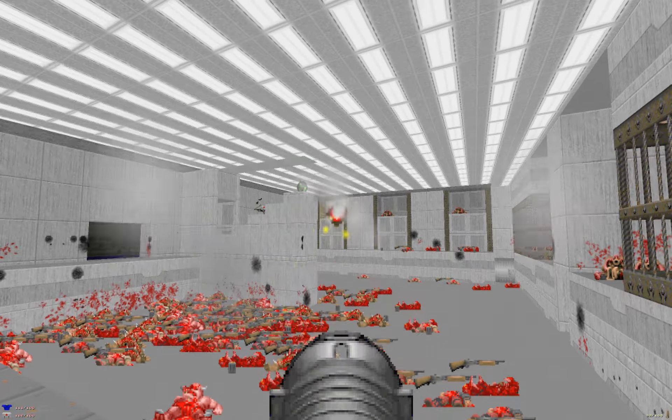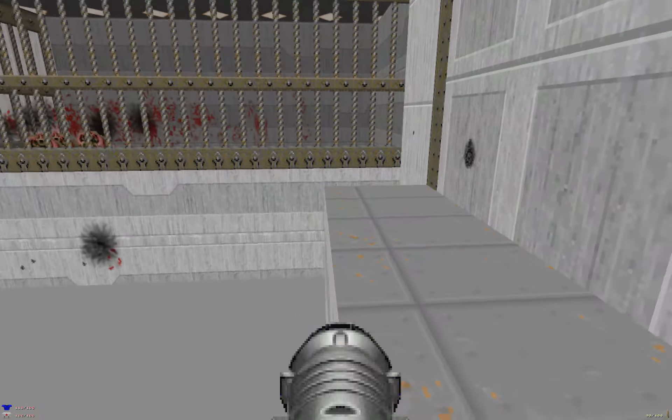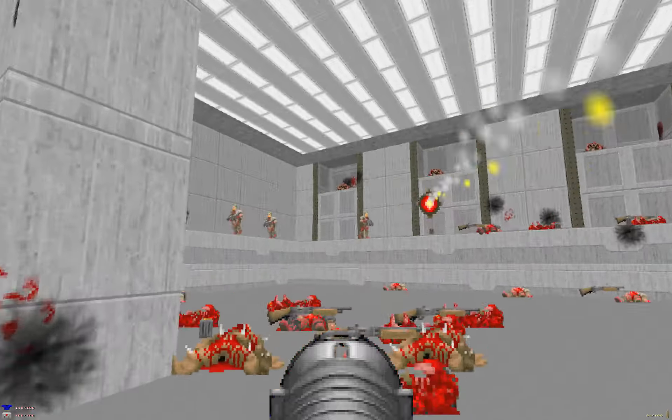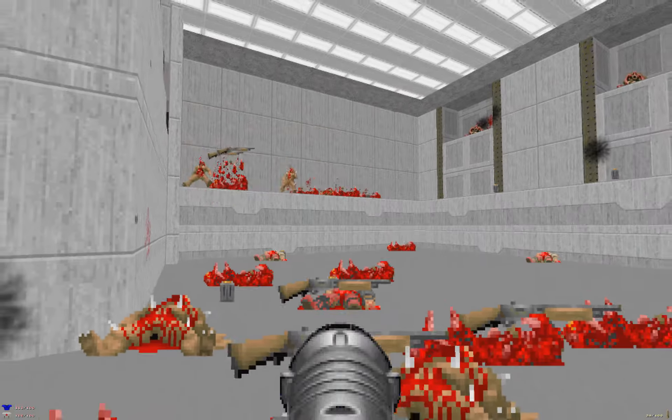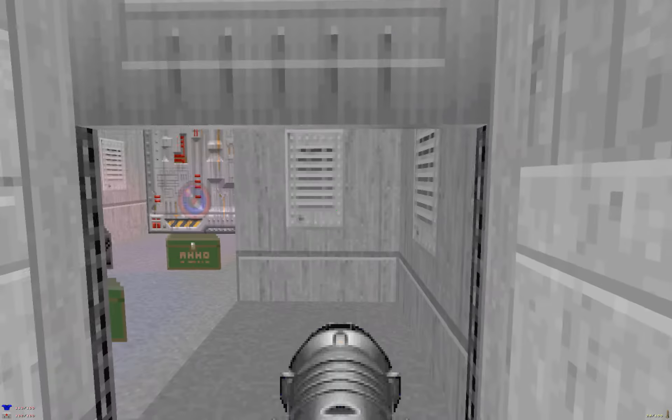Four, five, six, and one more — it only takes six rockets. But this is actually an elevator. Shoot a rocket there, there, and there. But first, let's hit up this area.